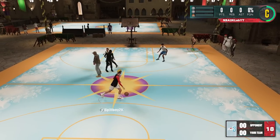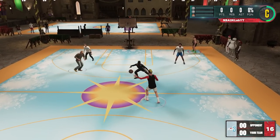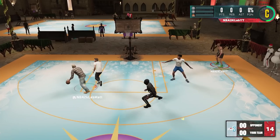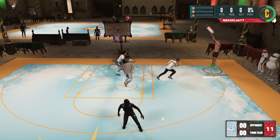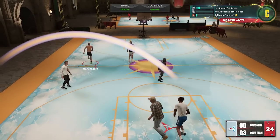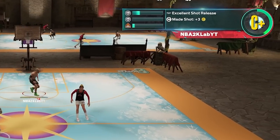It's tier 1 for all builds 6'10" and shorter and tier 2 for 6'11" and up. To test Claymore, we took 200 wide open straightaway threes for each 5 milliseconds throughout the green window, with an 85 three-point rating for each badge level and of course without the badge, for a total sample of 11,000 shots.